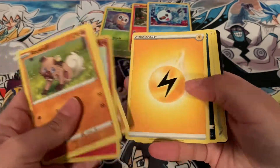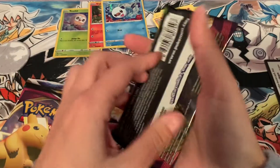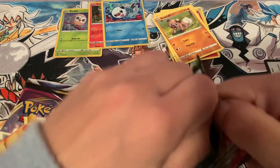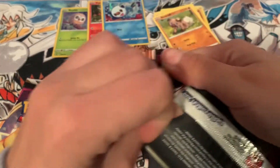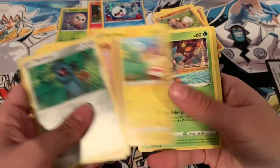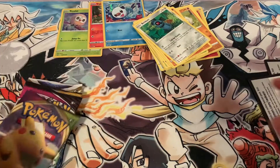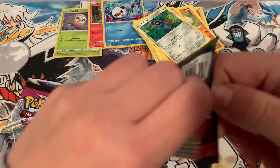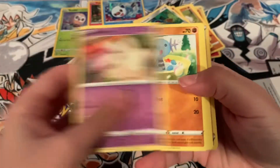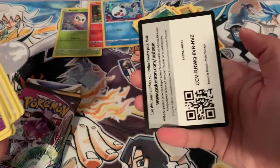Oh, that's a cool Charmander. It's a shame that the reverse holos don't shine as well as they should. We've had really good reverse holo sets — like Diamond and Pearl were pretty good, and I think Black and White reverse holos were quite nice. Hard pack means you get a good pull — obviously not the case in this situation. Nessle and Garbodor, so nothing from the Vivid Voltage packs.